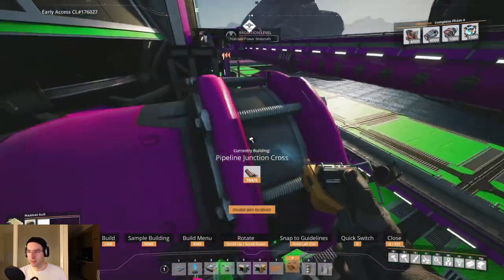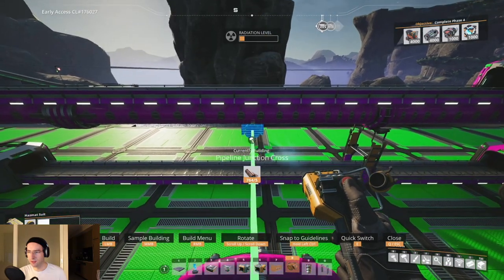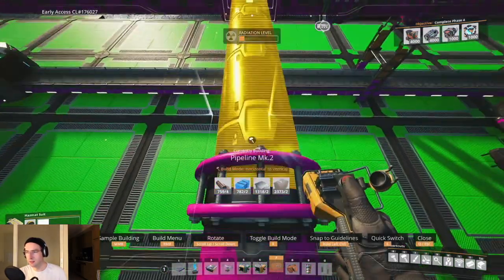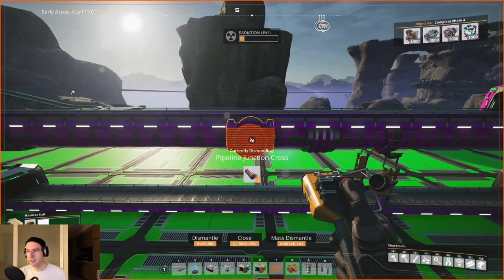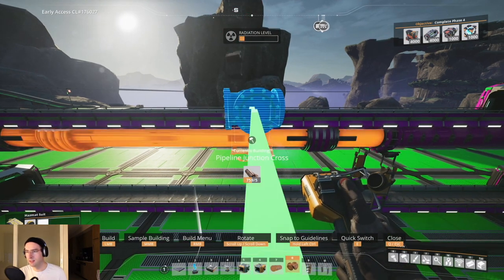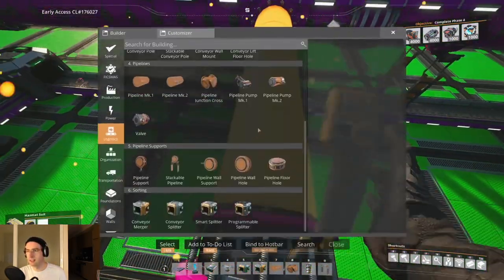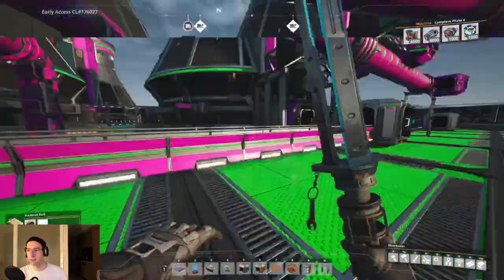We jump on top of the pipeline to get a better angle for placing the pipe up here. The game isn't giving us a guide snapping, so we line it up the best we can. Some of these things just won't give you a precise guide the way you want. I think that's about as close as we can get.